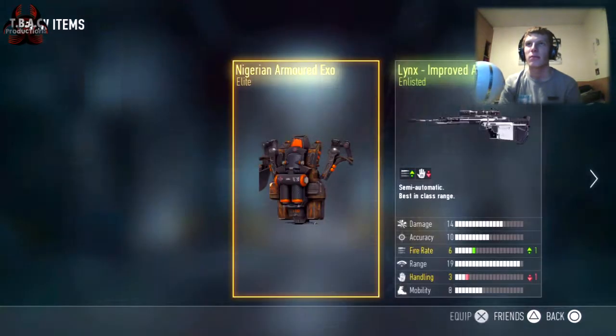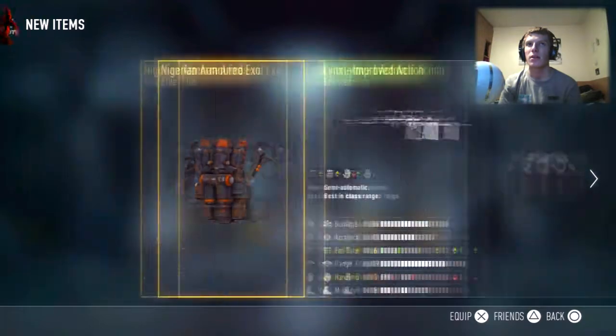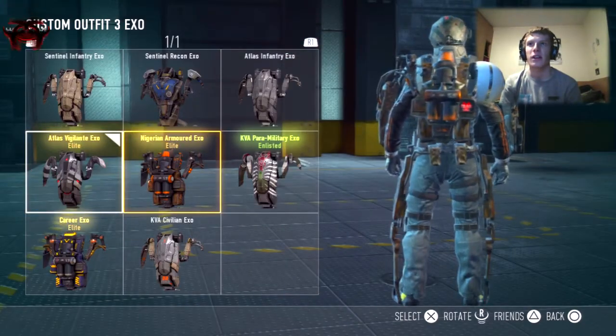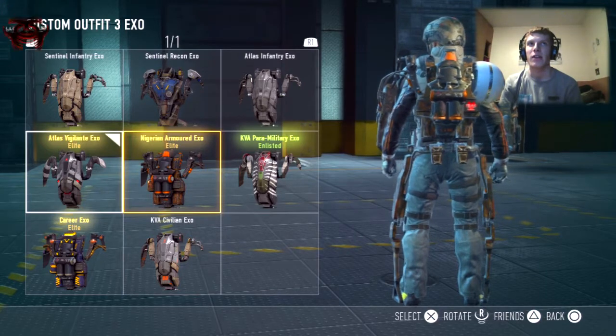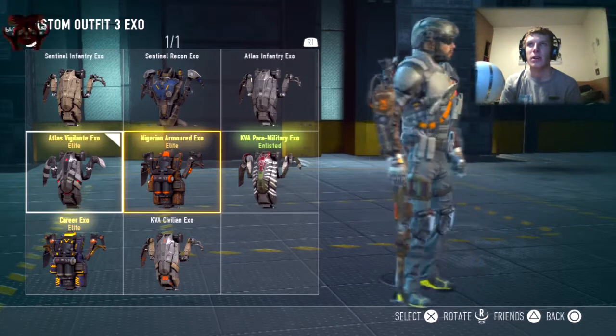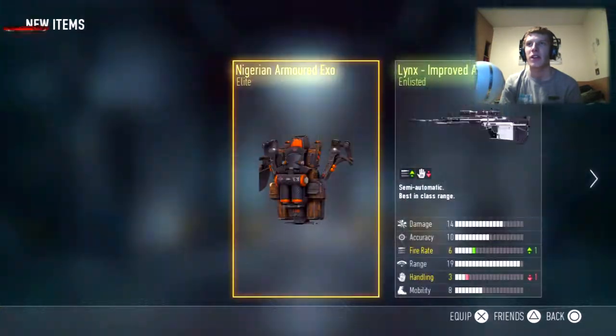They are crazy. We have got the Nigerian XO — I don't know if I've shown you it before, guys. So the Nigerian XO looks like... it's a bit dull. It's not very bright and it doesn't really go with my color scheme. But guys, that's the Nigerian thing.